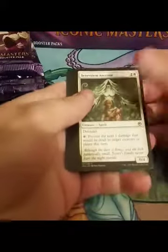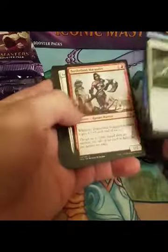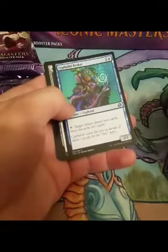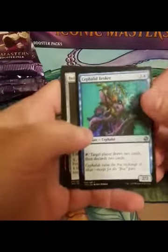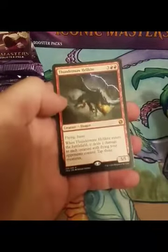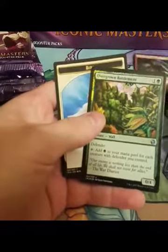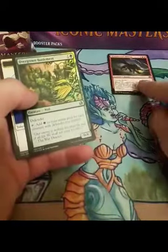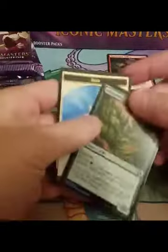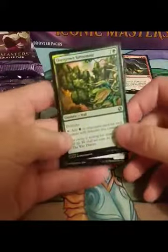Skip through all the commons — I don't think there's anything super good in the common rarity. Going straight to the uncommons. Cephalid Broker, Bubbling Cauldron, Stagger Shock. And our first mythic: Thundermaw Hellkite. It's really not that good, but it's still pretty sweet. Rares, mythics, foils unless there's something amazing — and this is not really that amazing, so I'm just gonna throw it to the side.